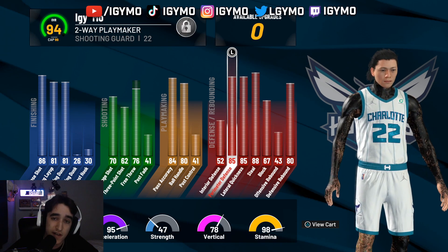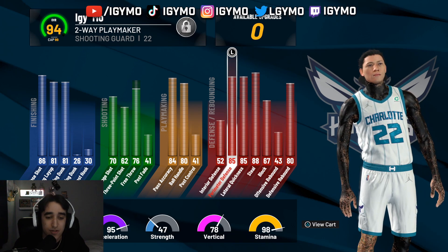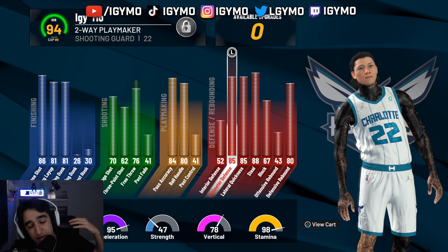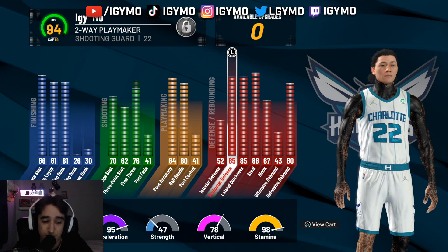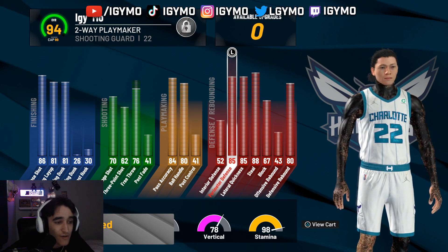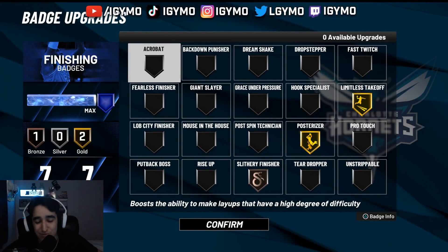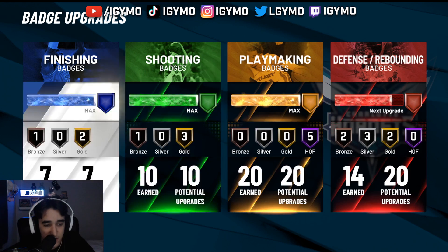There are people who use playlocks on this game, so let me give it a shot and see how I do. I'm going to be going to the 1v1 court, of course. I'm sure this build is good on twos, but the 1s court is my home — it's where I dominate. Just before we get into it, I have 7, 10, 20, and only 14 defensive badges.